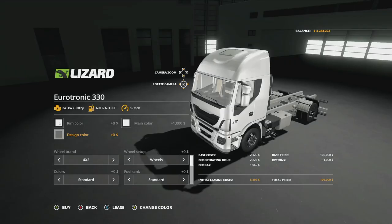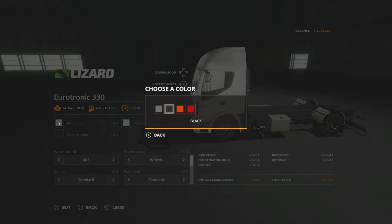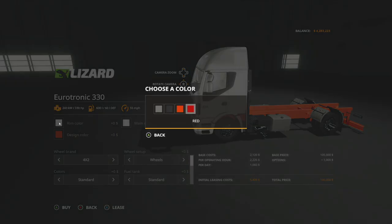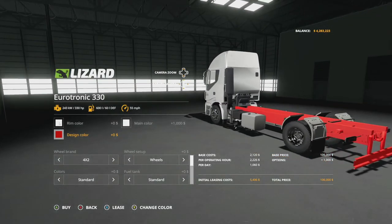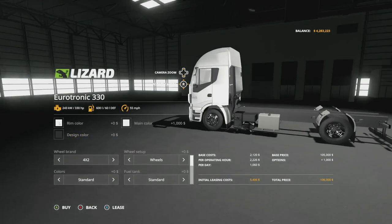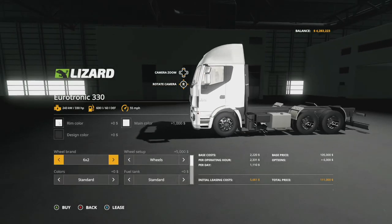Design color is going to be the frame. Original is just a gray frame. You could do black, which I imagine will be the most popular. Orange, why not, and red as well. But today we're just going to leave it on black. Brands — we have four by two and six by two. Choose whatever you like and you're good to go.